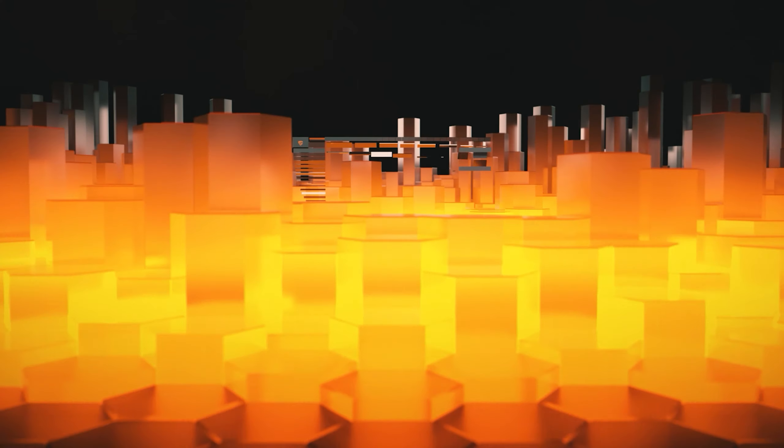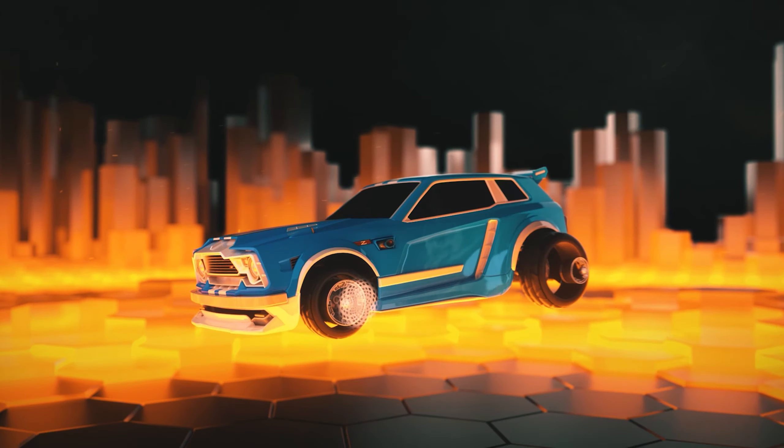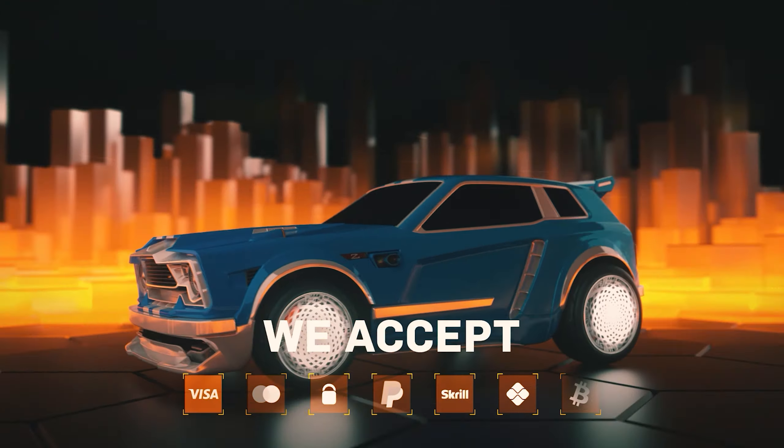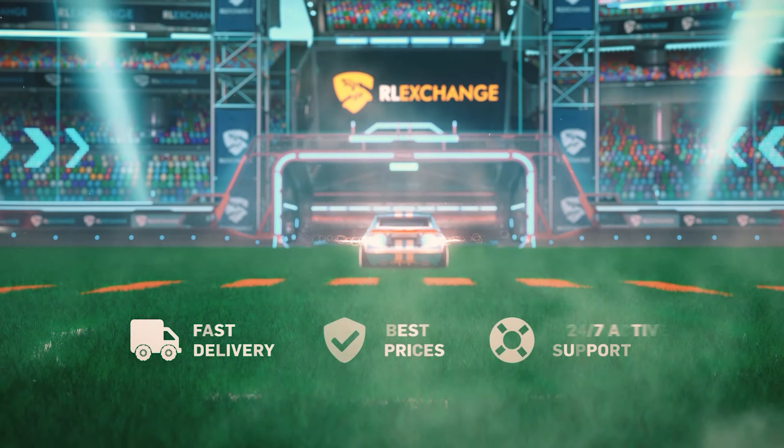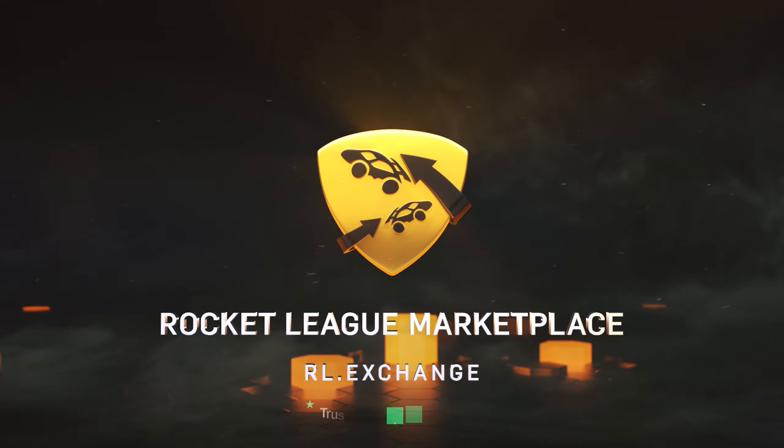If you want a fast and easy way to get your favorite Rocket League items, head over to RLExchange and use code CORALCOKE. They have all of the most popular items and a ton of different payment methods. No matter what console you're on, they deliver insanely fast so you can slide into your next match in style. Just click the link in the description and go check it out for yourself.